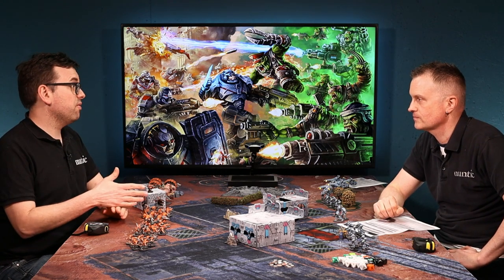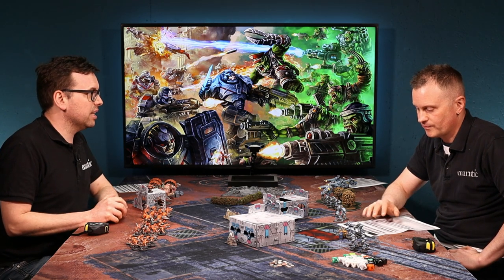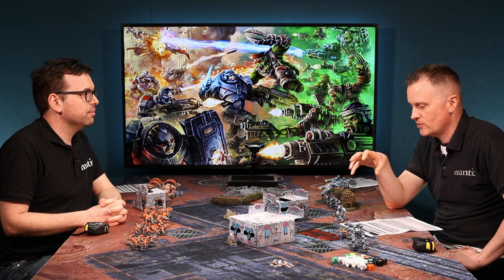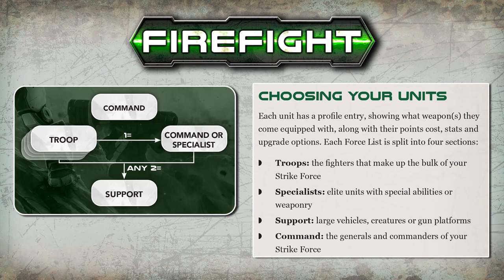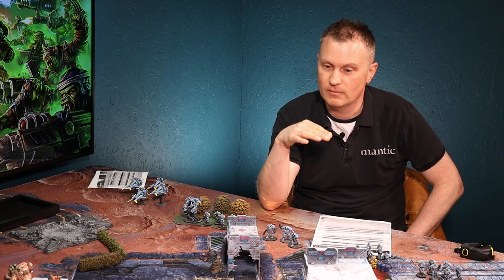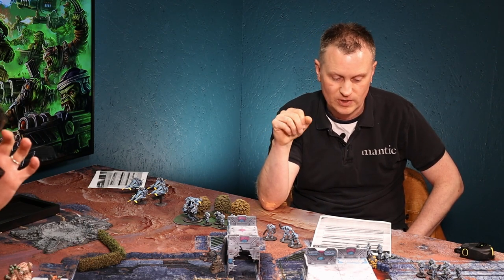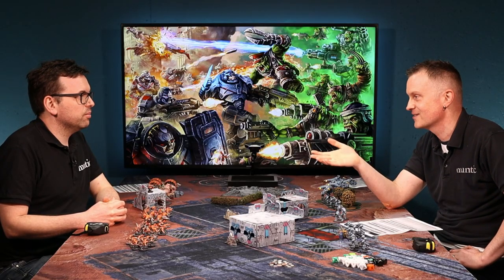Before we get into the rules, let's look at a unit profile so you know what stats you're looking for. First, what different troop types can you have? We've broken down the different types of units into troops, specialists, command, and support. The type of unit is used in your force list building — you get one free command, and then you can buy troops. Combinations of troops, specialists, and command can unlock support units. There are restrictions though — you can't just take all tanks.